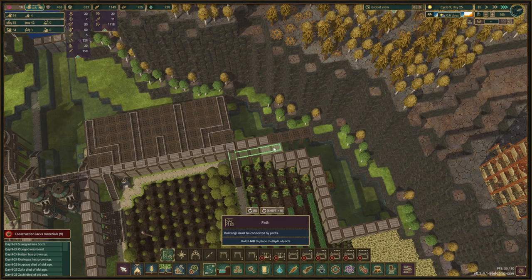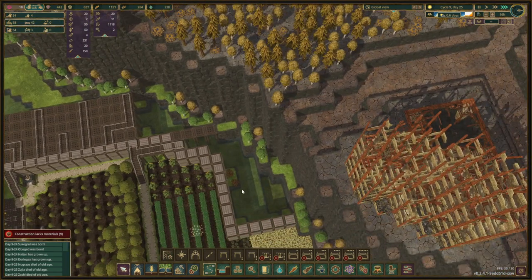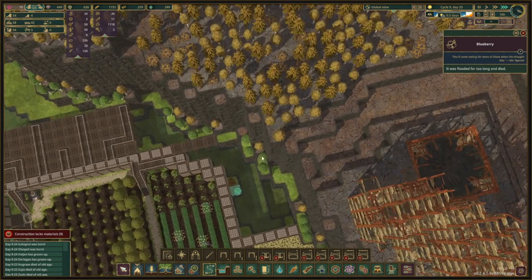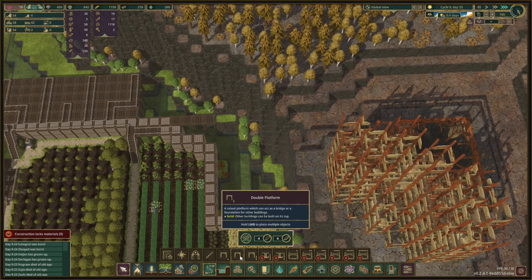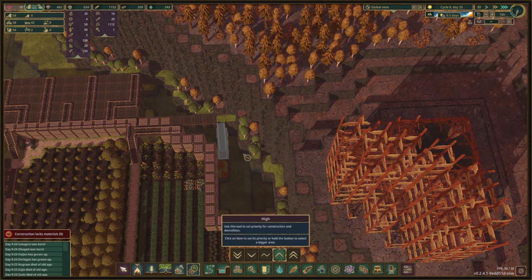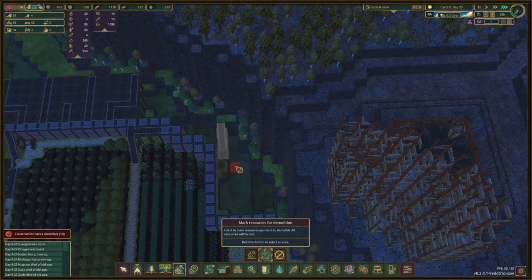We know that we need to have this path like this, and we will fill this with all sorts of stuff. We forgot to remove these berry bushes, which is unfortunate — that means we need to make a path go down there. So let's not wait too long with that and get that going. We'll also prioritize this a little bit and remove those.